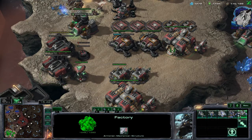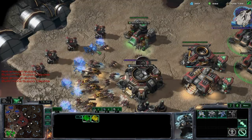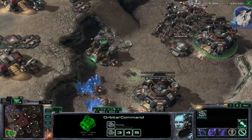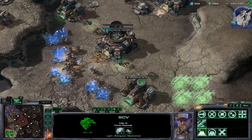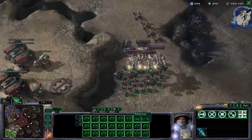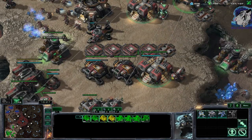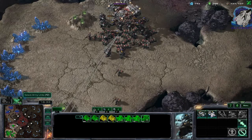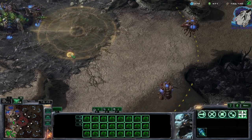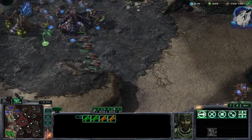He'll lose some mutalisks here but he dealt nice damage, and we're still locked down. He has the scouting advantage — he knows what we're doing and can attack wherever he wants. He sniped another add-on. Perhaps I should try to get widow mines going — I'm not sure. What I need are supply depots and maybe one or two more. We have a nice force now but if he has banelings or burrowed banelings it looks bad. We'll try our best and that's it. A scan reveals nothing — strange.